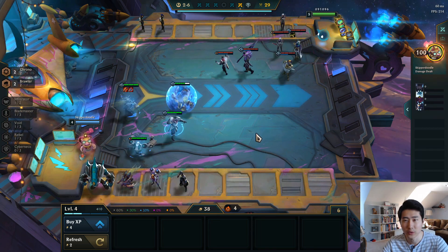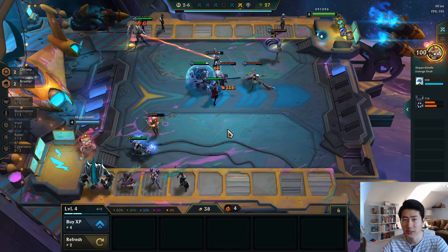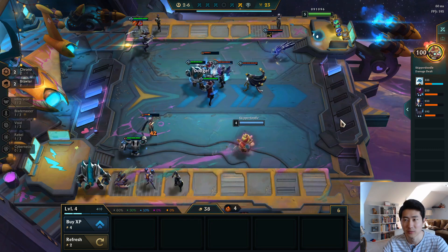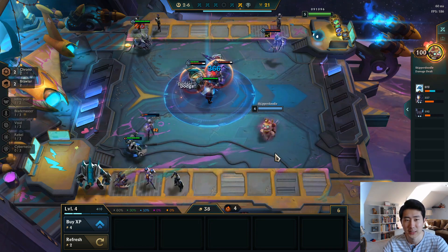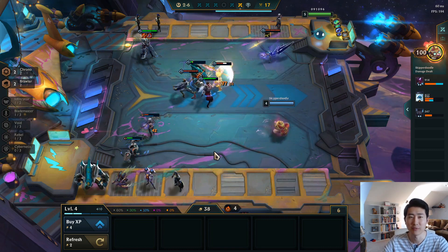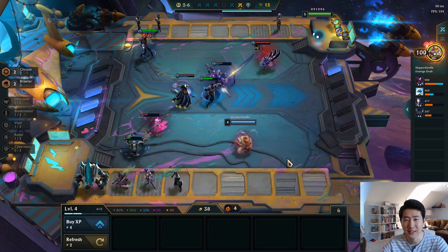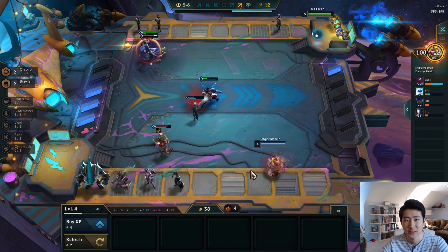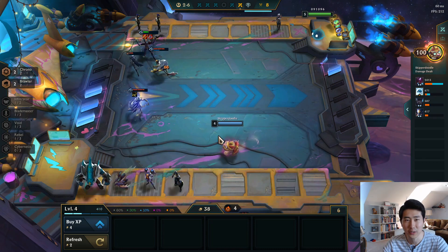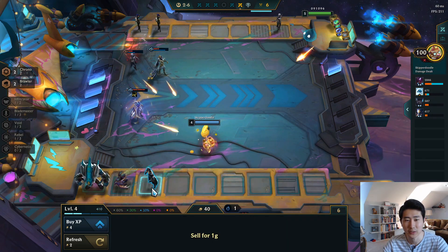So we're gonna roll for three-star Kha'Zix and Malphite. Malphite is very easy to three-star in almost every game, so that's gonna be nice. And then we just need Cho'Gath and Vel'Koz of course to complete the Void Brothers. Oh god, I think we're gonna lose our first round here — that's okay, it's okay.